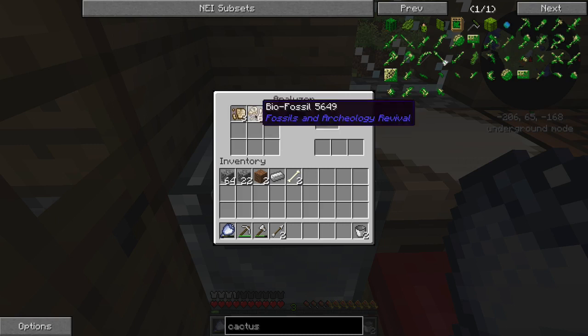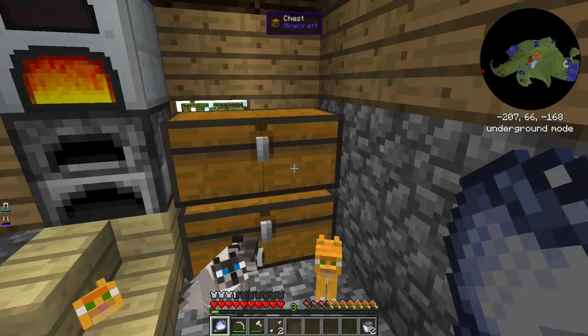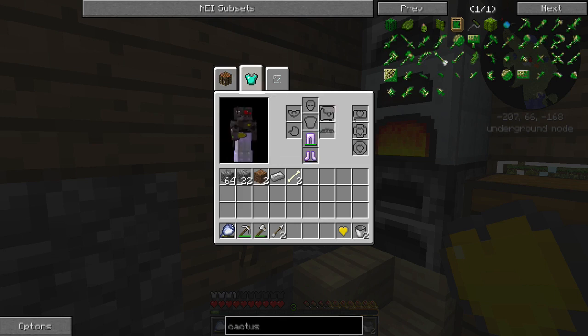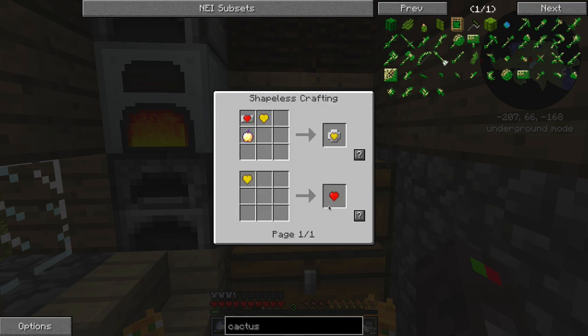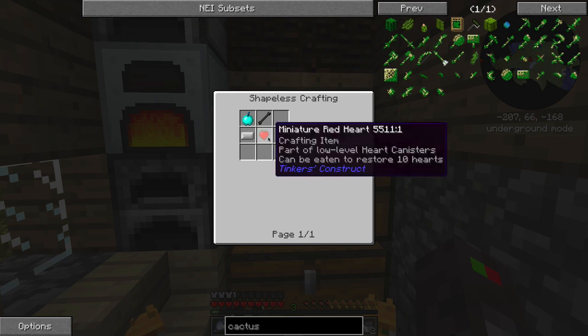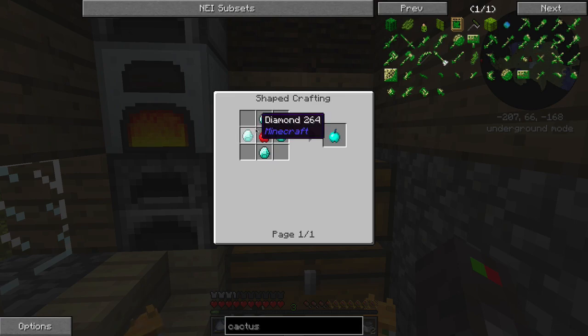I found some more relics and bio fossils, so we'll analyze those and try to get more DNA. Let's look into the miniature heart we got today — it's a yellow miniature heart. A heart canister gives you extra hearts if you put it into the Tinkers' Construct inventory. If you put a red, yellow, or green one in there, you get extra hearts on your health bar as if you had a permanent golden apple. The first one you need is the red one, then you use the red one with a notch apple and a miniature yellow one to get the yellow one.